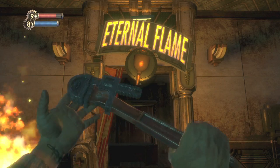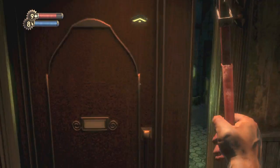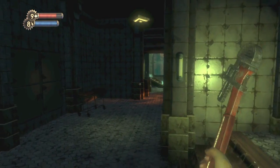You can start grabbing tonics in the 2nd level, Medical Pavilion. The first one will be in the crematorium. It's labeled by the eternal flame sign.